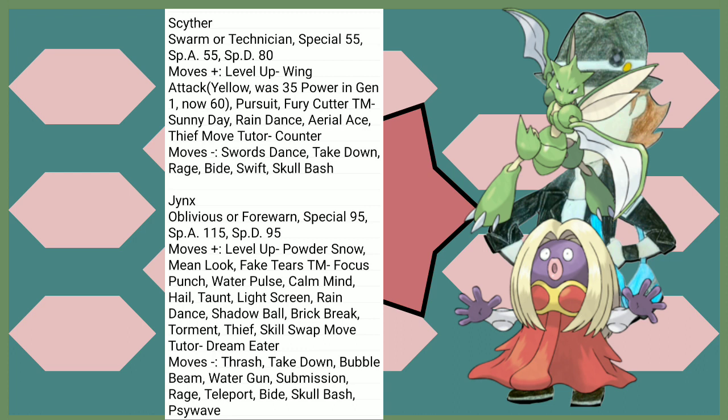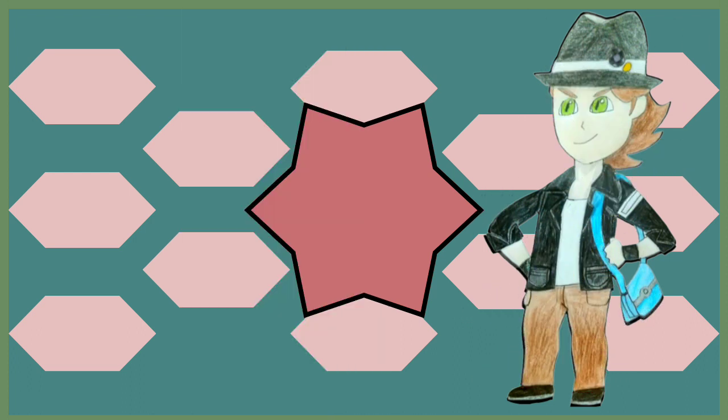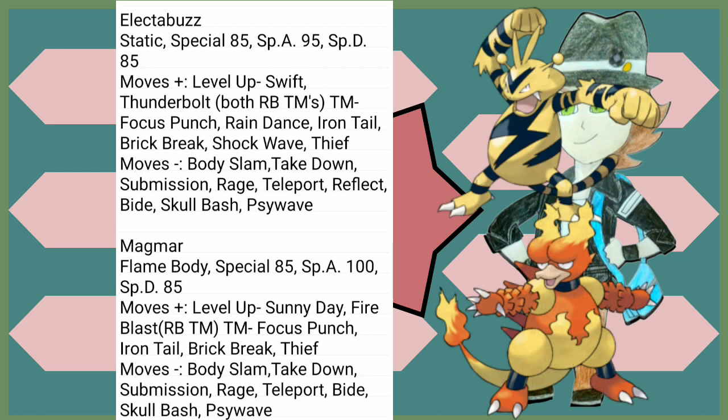Jynx lost 20 Special Defense, and it gets some new moves, but I don't think you really need them. Jynx is always going to be an amazing option regardless. Electabuzz and Magmar are two sides of the same coin, both getting a little bit of buff to their Special Attack, and both learning moves that were originally TMs back in Red and Blue. Electabuzz has Swift and Thunderbolt, and Magmar gets Fire Blast — really cool for them. Shock Wave for Electabuzz and both of them get Brick Break — that's about all that's going on.